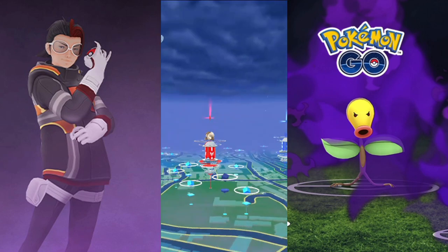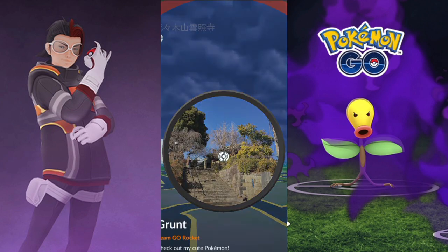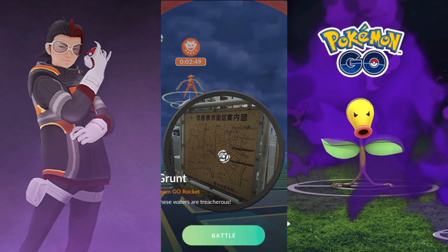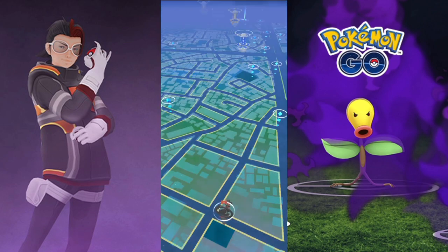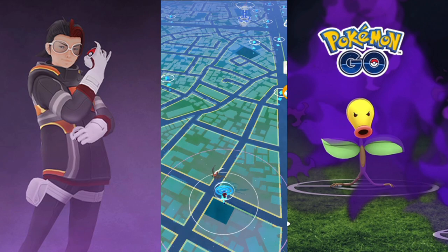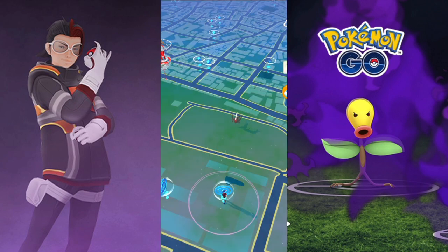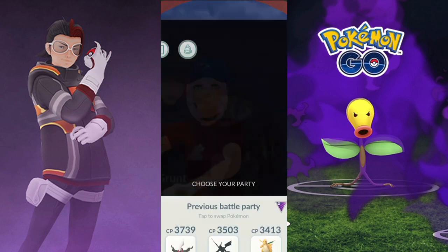As you can see it defeated the leader as well, so it's going to defeat both grunts and leaders. If this one is a 100% IV or shiny, what the bot will do is teleport to Spain — the coordinates I set up — catch it, wait about three seconds, catch the Pokémon, and then go back to Tokyo and start grinding again. The speed of everything depends on how much your device can handle.